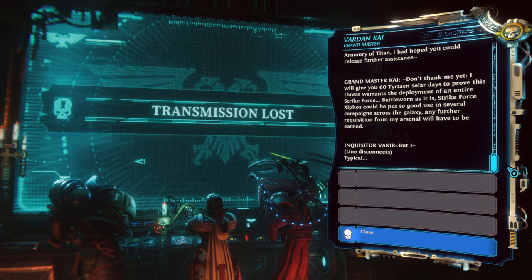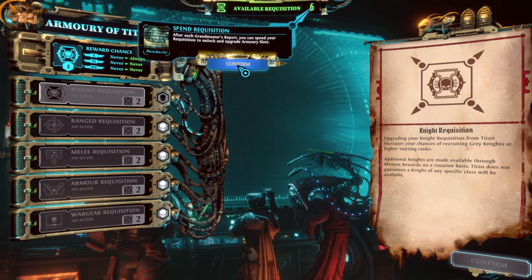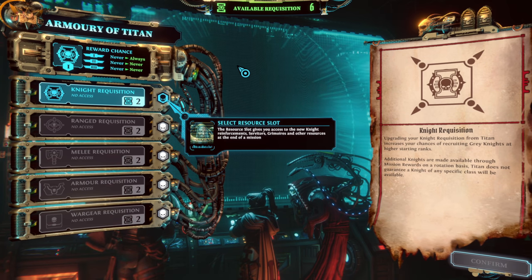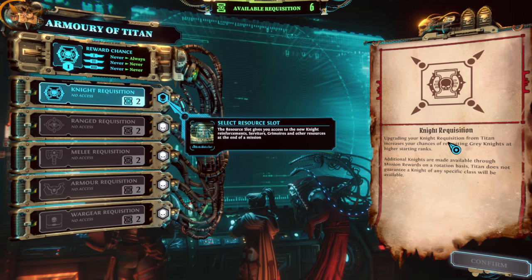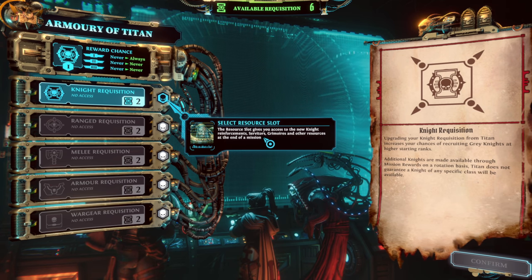After each Grand Master's report you can spend your requisition to unlock and upgrade armor slots — this is kind of like the monthly report at the end of a month for XCOM. The resource slot gives access to new knight reinforcements, servitors, grimoires, and other resources. Upgrading your knight requisition from Titan increases chances of recruiting grey knights at higher starting ranks. Additional knights are available on a rotation basis — Titan does not guarantee a knight of any specific class.